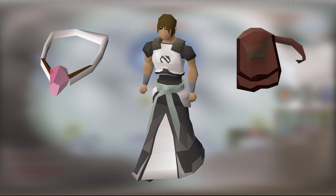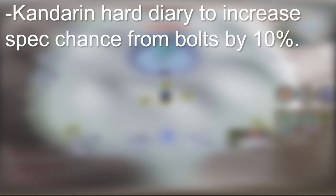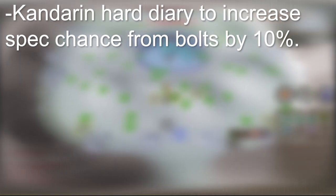Kills are possible with regular void, but your kills will be significantly slower and you will use more prayer. Because enchanted bolts are utilized, you should also get the Kandarin hard diary completed, as it increases your bolt's special effect proc chance by 10%.